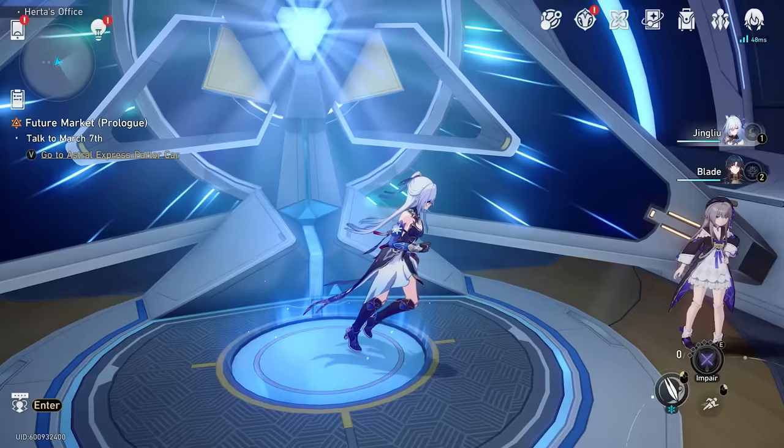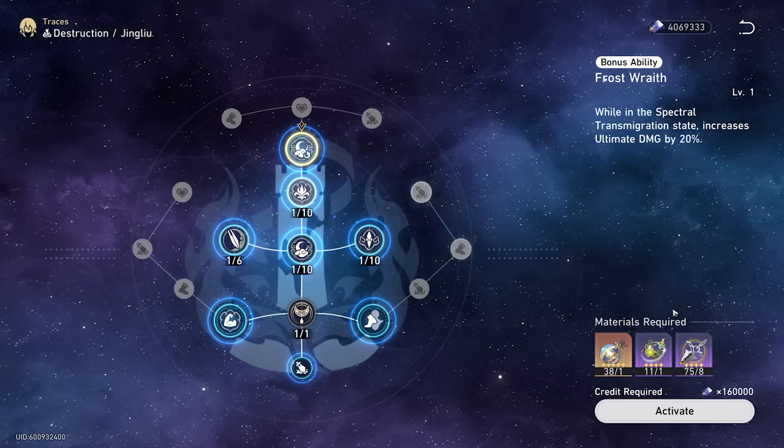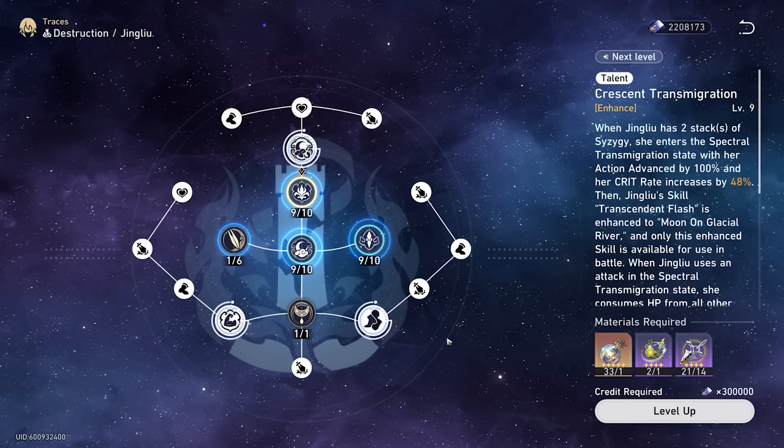That's a huge damage increase — attack up to 16% and damage increase up to 24%. We now have a superimposition 5 5-star destruction light cone on our Jing Liu. She is looking mighty powerful already and we've barely touched her. Next up: traces. We're going to be leveling up all her traces with the exception of the normal attack, because you're never using that. Let me come back once I'm done leveling up all these traces.